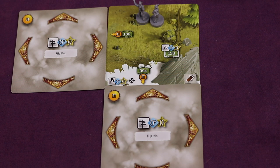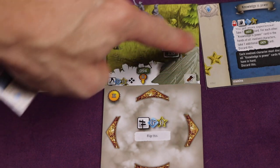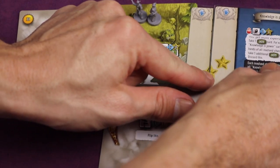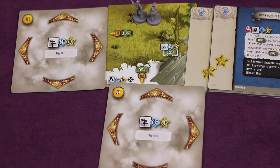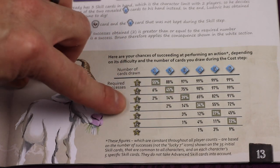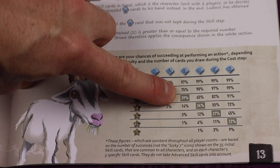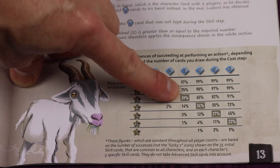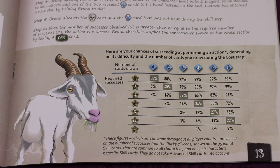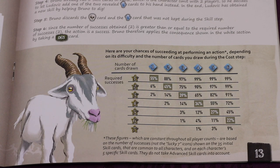Some cards will have stars — for example this one has one and a half, and another card might have the other half so combined that's two stars. Some have no stars, and some have these special symbols called sevens that can help turn into stars. The rulebook actually gives you a statistics table: depending on how many cards you draw and how many stars you want, there's a percentage chance. For instance, drawing three cards to get three stars is only a 39% chance, but a fourth card brings it to 65%, and a fifth to 82%. Throughout the game you're deciding how to get more cards or reduce stars needed — using equipment or pulling more cards — to be successful.